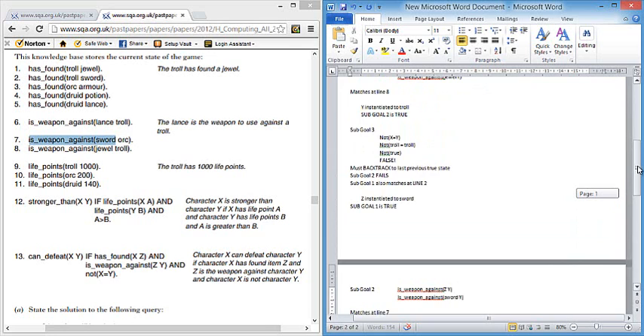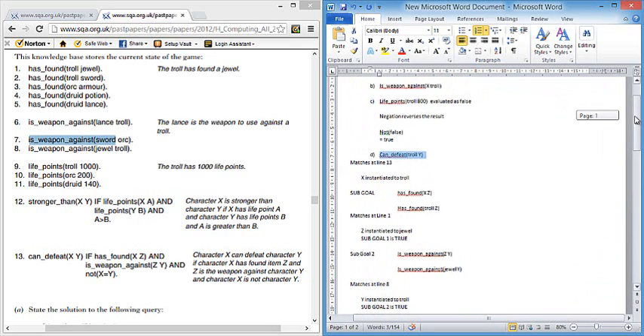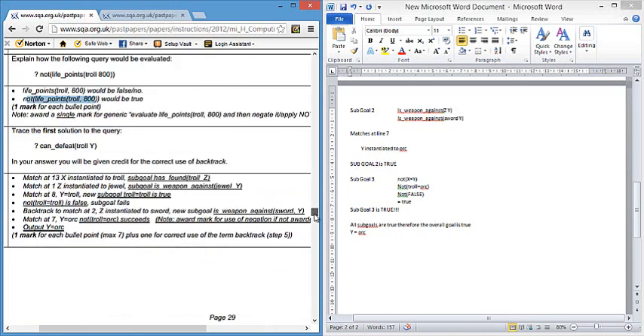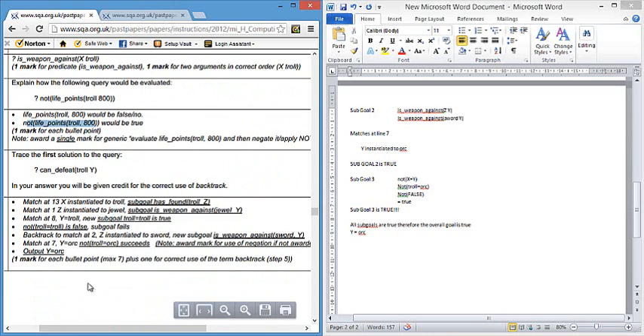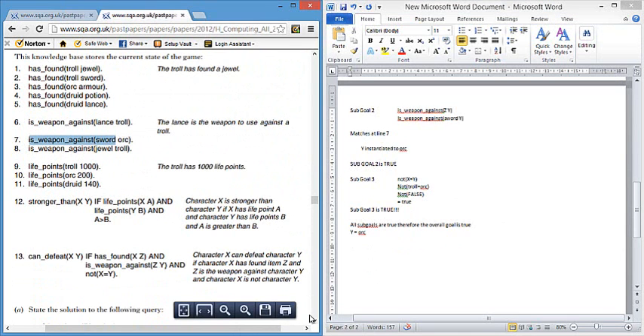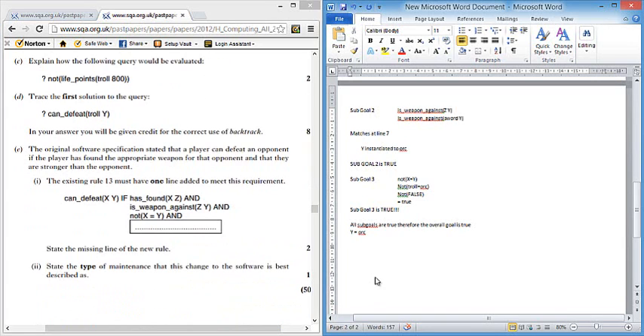Looking back at our original query 'can_defeat troll Y' — we found that Y equals orc. That is the result of our query for eight marks. We can verify this against the marking scheme: the output is indeed Y equals orc. There are many acceptable ways to write this trace — writing more detail helps keep you on track.